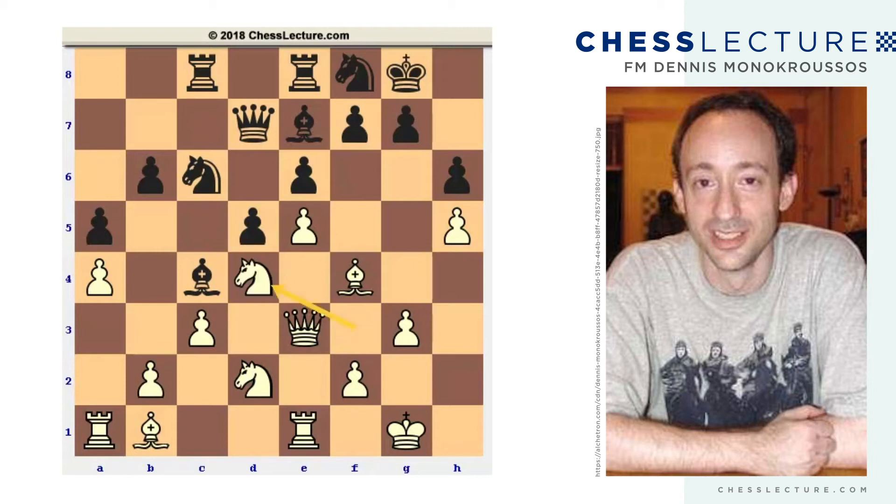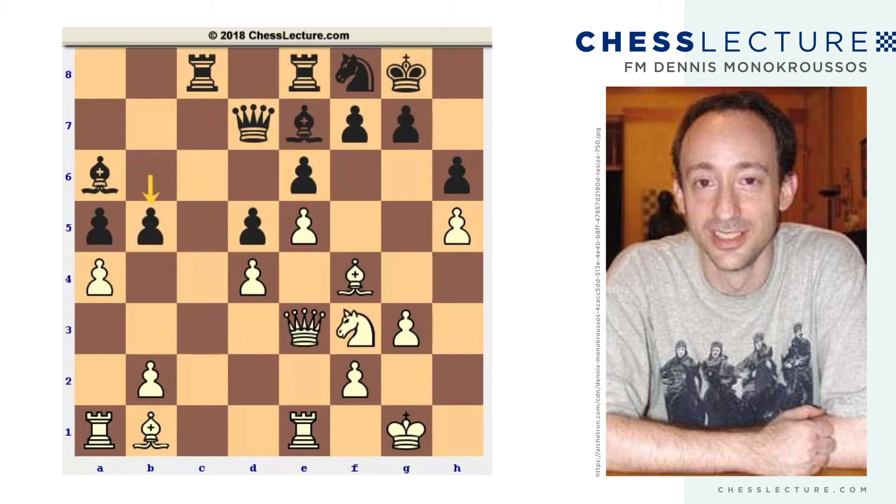White doesn't want to play cd — he plays knight takes d4. And now there's no choice, because queen takes d4 loses the queen on the spot to bishop c5. So cxd4 is necessary. Now black pulls the bishop back out, reopening the c-file. White plays knight f3, and black plays b5, trying to open up lines again. This is what black must do, because sooner or later white is going to bust through on the kingside if nothing else.